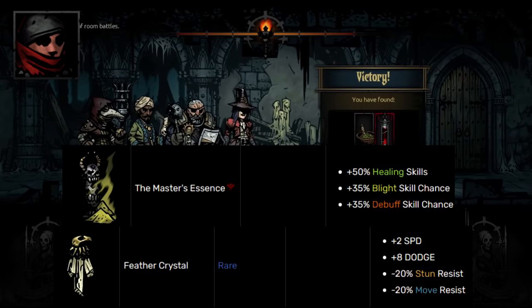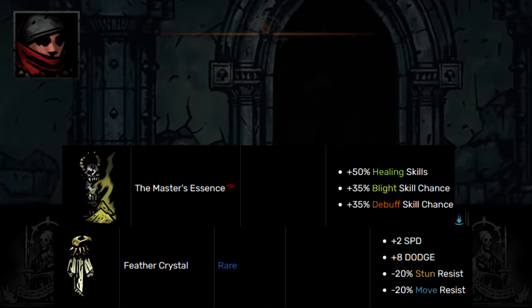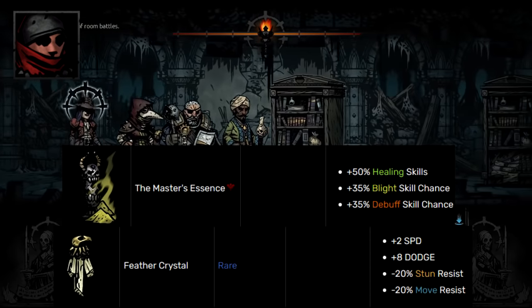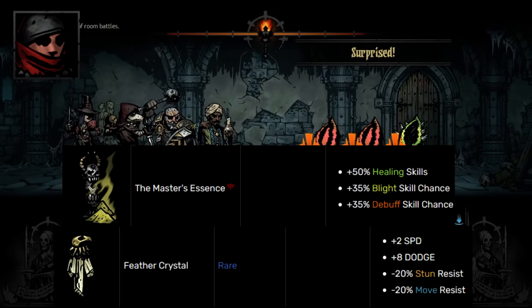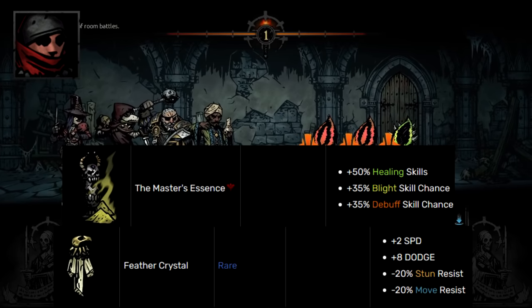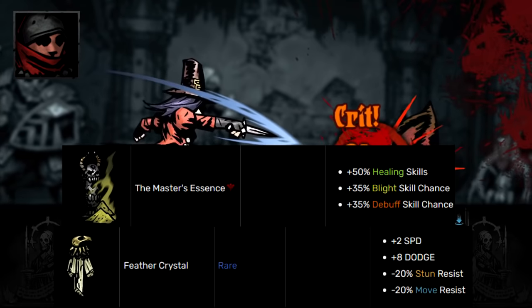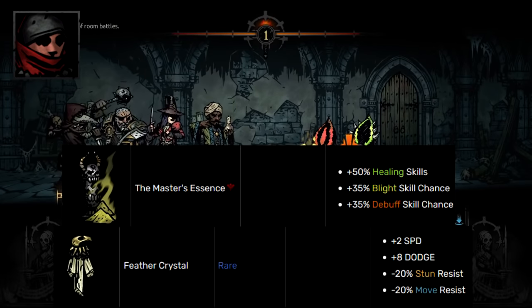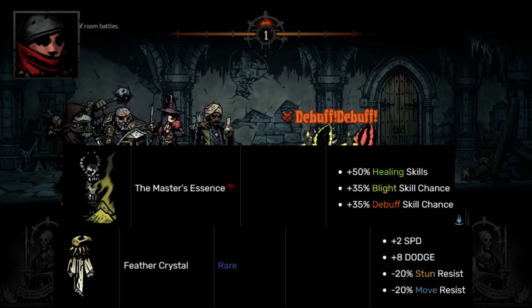The neutral trinket for Arcanist is Feather Crystal. It's really good on characters that use dodge as their primary defense, and Arcanist has both guard and dodge plus speed on top. Speed is nice on Arcanist because she needs to set up — she can put down dodge vapors or Protect Me, go first with Flash Powder on a threat, or get someone out of stealth. There are a lot of benefits to giving Arcanist speed, so look for speed, debuff chance, and boosted healing.